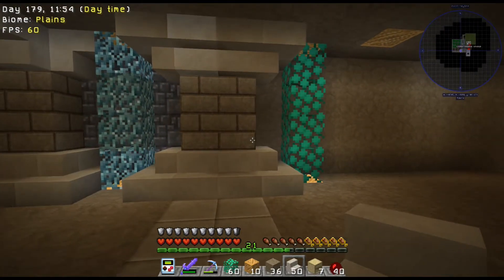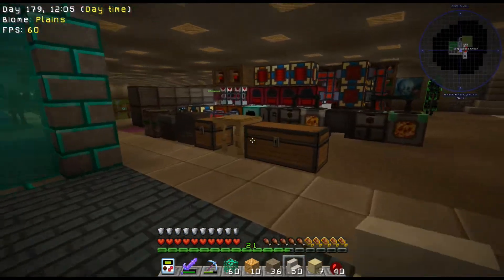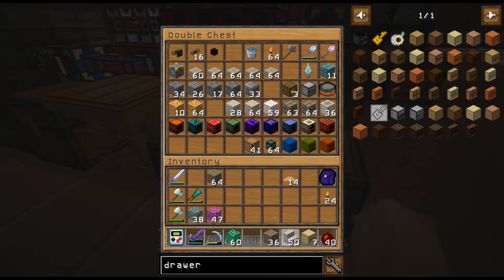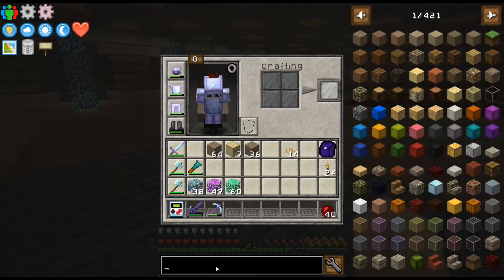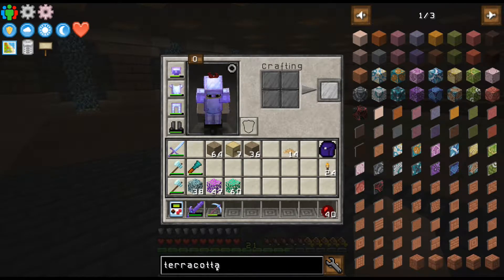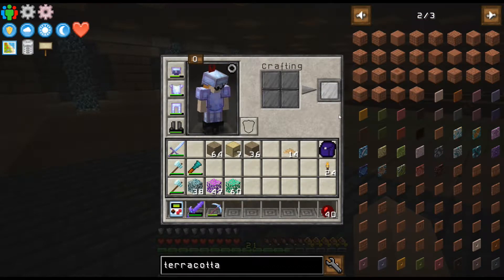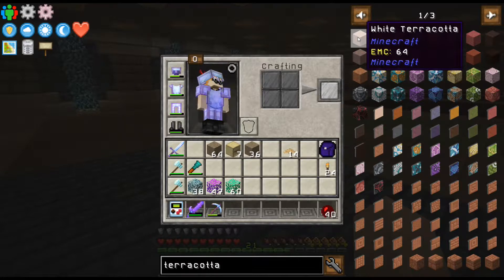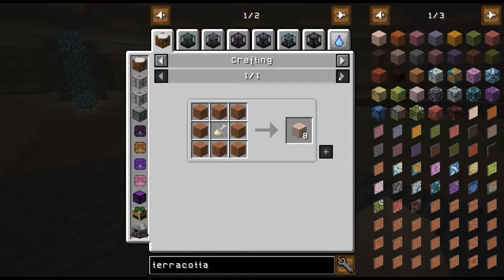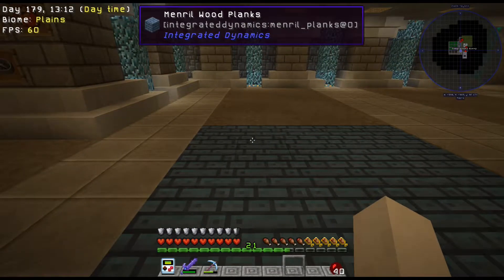I'm kind of wanting to do a different color down here, but I don't want the white and I can't decide what to use. I was thinking maybe — can you chisel terracotta? I guess you can. So could you make a disordered terracotta? You can! How do you make terracotta — I don't remember. Oh it's just clay — I forgot that.